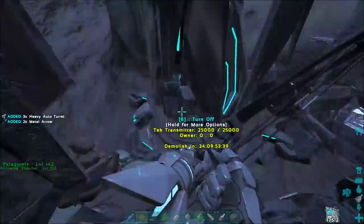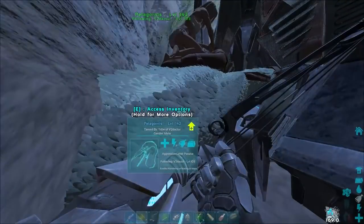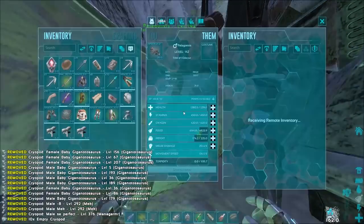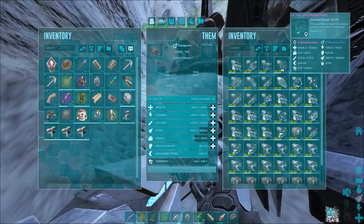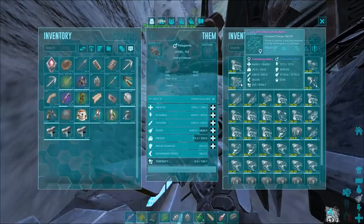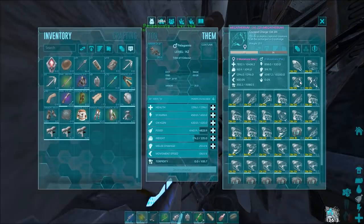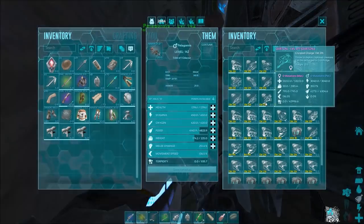We just put all the dinos in the Pelagornis so we can both look at them. Okay, so — some good theories, a squid, a good stego, turtles, trikes. This is like everything we needed, honestly. We have tons of structures, tons of everything. What we really needed were dinos, because it's harder to dupe those and we don't see them as much when raiding. Even a quetzal! We can do some quetzal raids — this is literally everything we needed, perfect.